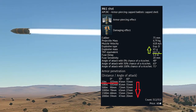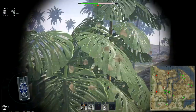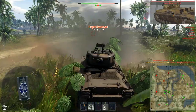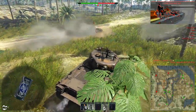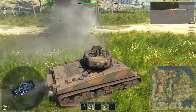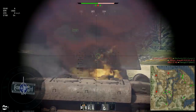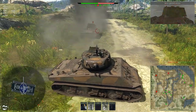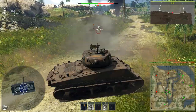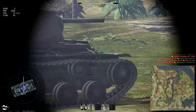APHE, which contains over 60 grams of TNT equivalent of explosives, can penetrate only up to 103mm when the target stands right next to you. That is the shell you want to use whenever possible because of its damage. But its very small penetration means you won't be able to use it so easily — even at close ranges you must aim for medium tank weak spots, and at long range only very soft targets can be damaged.